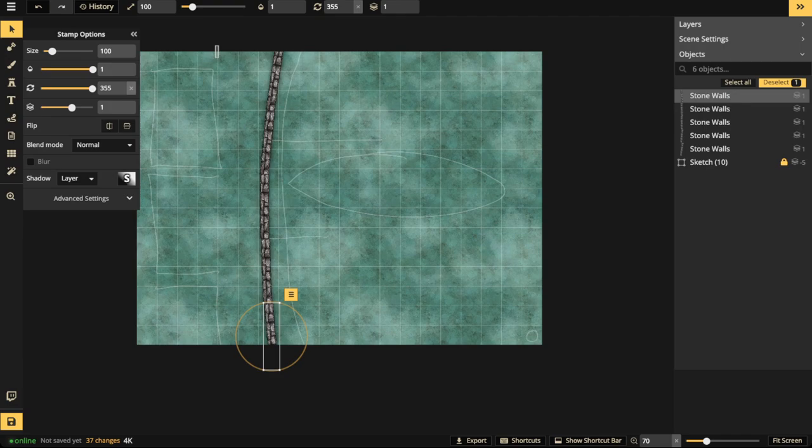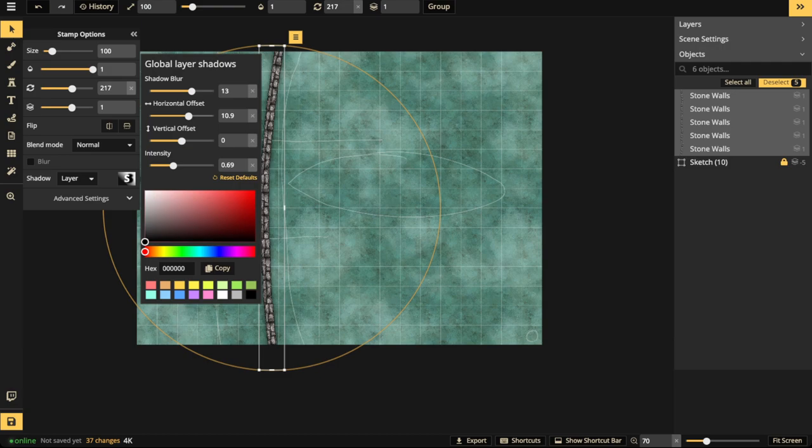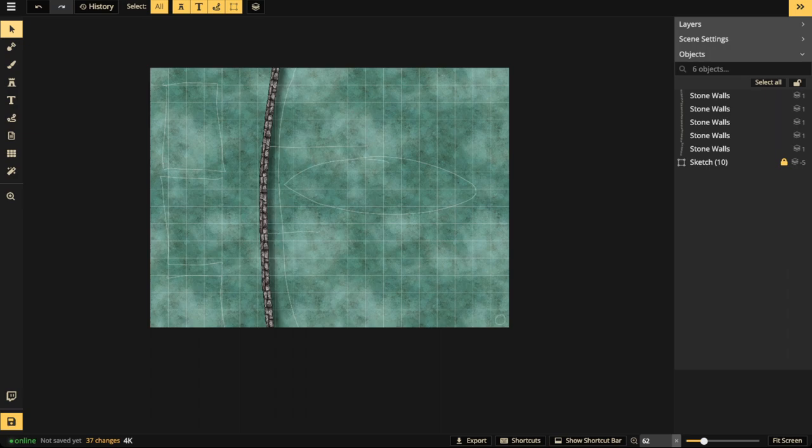I'm going to select the whole thing and change the shadow. The shadow is set to layer — I'm going to change to layer shadows and push it this way. The reason I want to push it this way is to show height and depth. This is technically a wall that's above the ocean waves, so to show that there's depth, you always use contrast or shadows. Adding that shadow is what's going to make it look like there's some depth. You can see the shadow is on this side, so the left side is higher up than the right side.